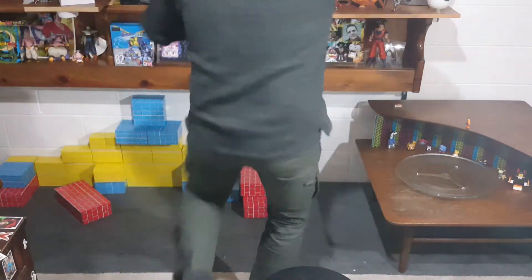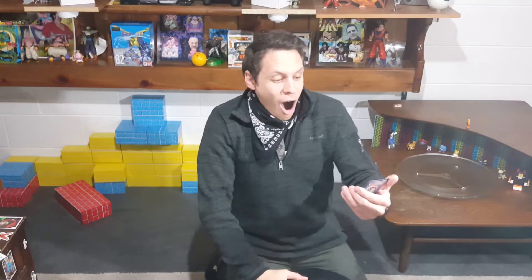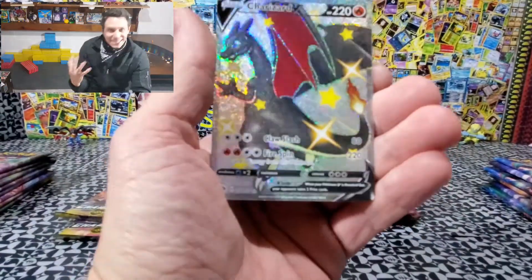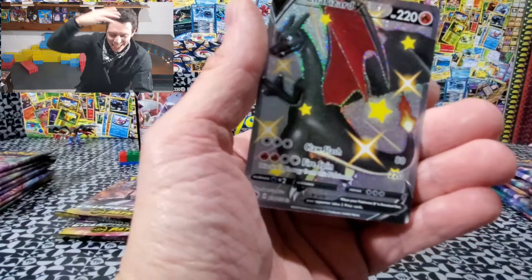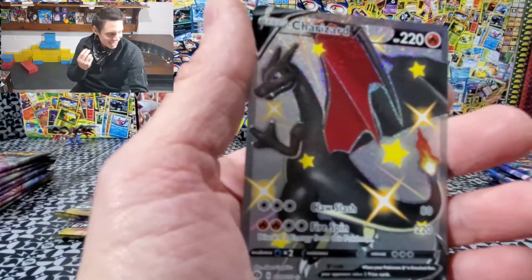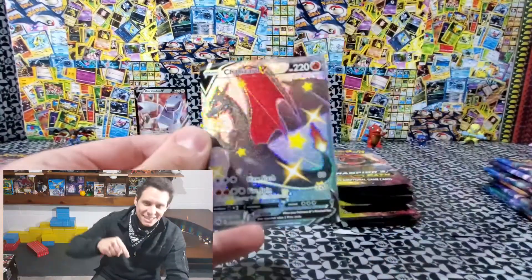Oh my gosh. Oh my gosh. What? What? What? You've got to be kidding me — one, two, three, four. And you guys are watching. Oh my gosh. YES! We did it! We did it, guys! The shiny Charizard coming out of the Surchester pin collector box — not even the ETV! I could stop here and I could sell the rest of these packs. It's hot in here. We did it! This is what we wanted. This is the one.